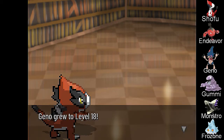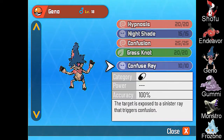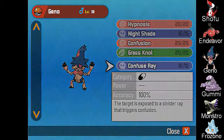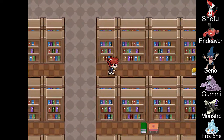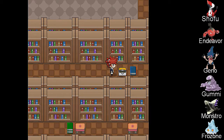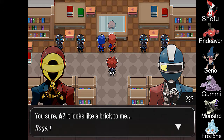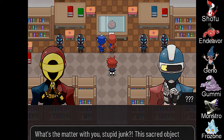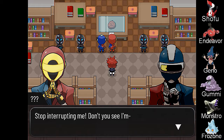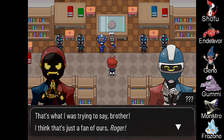It sounds so disgusting to me. There you go, Geno! Confuse Ray — you all need Confuse Ray. Oh, an item — all mine. Ho-ho, looks like we got company, Roger. That's what I'm trying to say, brother. I think that's just a fan of ours, Roger.